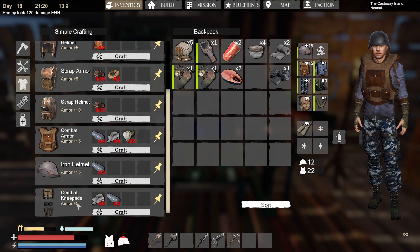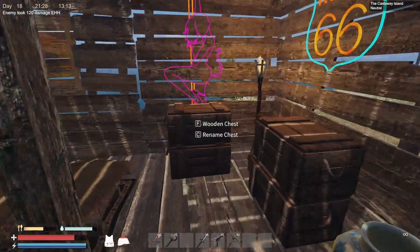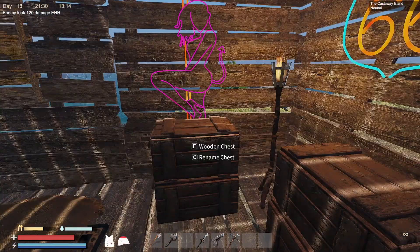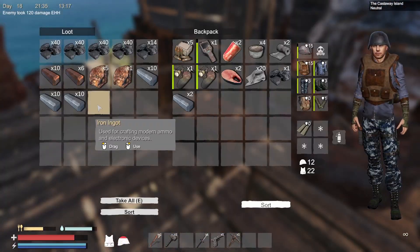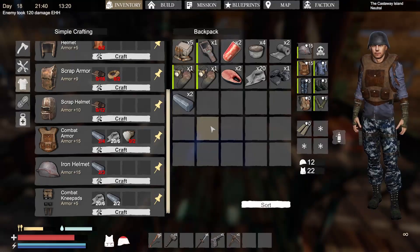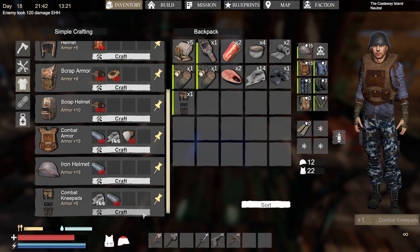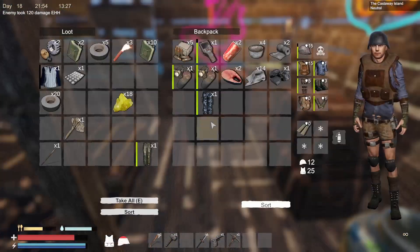Combat knee pads — should probably get some of those. That's six cloth and two metal — we can deal with that. Cloth and iron ingots, I think we only need two. They're a little bit exposing, but you know, that's fine, I'm not going to judge.